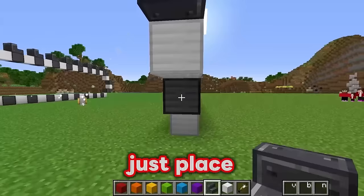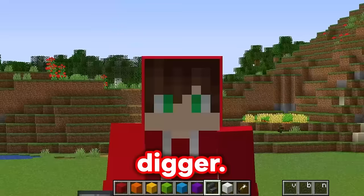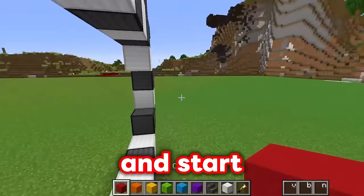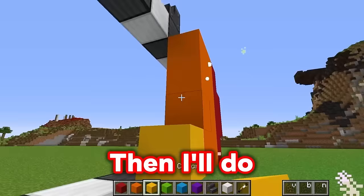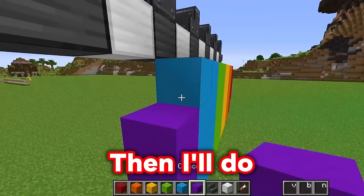Now we have some really spiky tracks! But we need to make this thing a rainbow digger, so we need to start on those rainbow colors. I'll fill this thing up with some red here, then some orange next, and then the yellow, then the green! This is going to look just like a rainbow! Then the blue, then the purple, and then I need some pink!